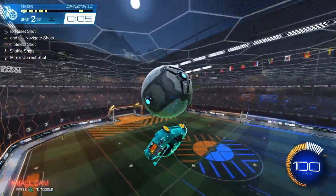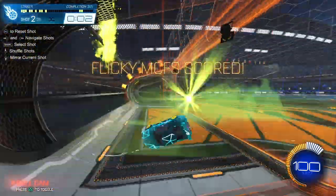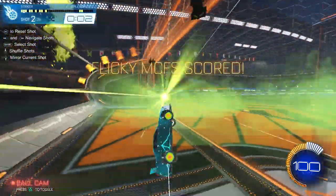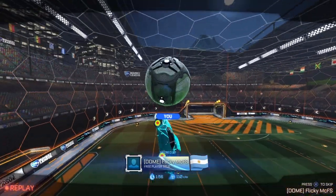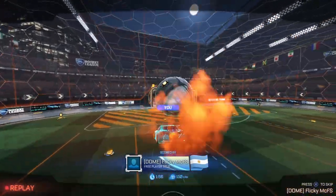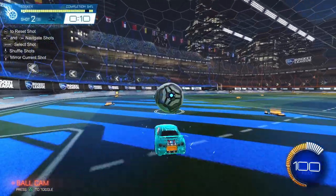Here I'm going to go for something a little different — a reset into an air dribble touch, and then a musty. Not the best musty, but this is something that can work in comp because this air dribble touch slows down the play and the change of speeds is really disorienting for the defense.